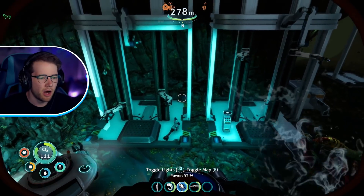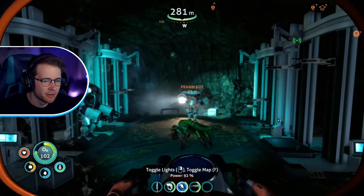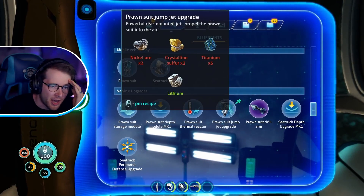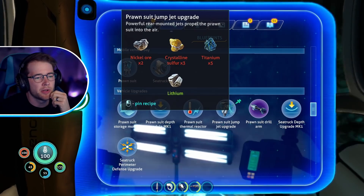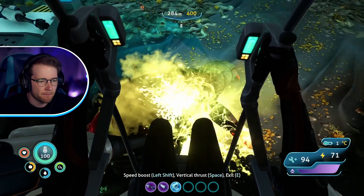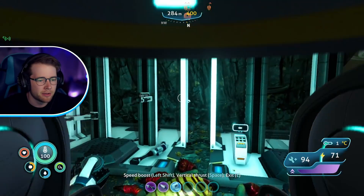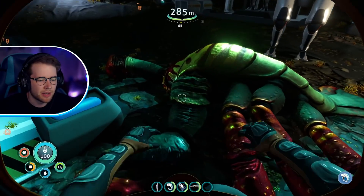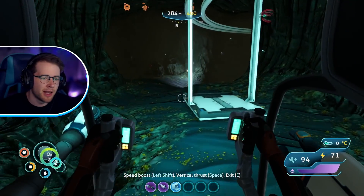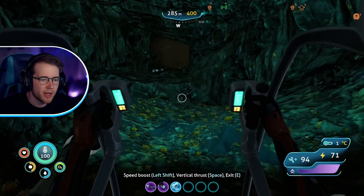Prawn suit jump jet upgrade — hold up, there IS a jump jet upgrade! What are you doing back up — you're freaking me out. What did he mine? Oh there it is — this place is making me go insane. We got the jet upgrade, lithium, and nickel. I think nickel is pretty rare. Oh my — I don't believe it! Yeah — that's right, back up son! Yeah, yeah, yeah — I killed it. Oh, I feel bad — I'm sorry buddy, but that's what you deserve.